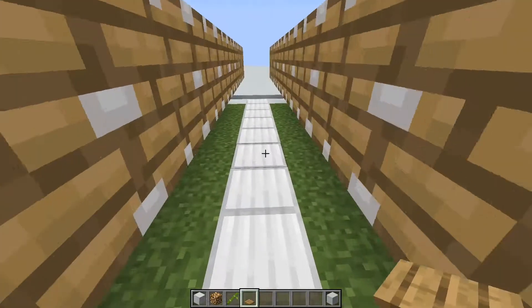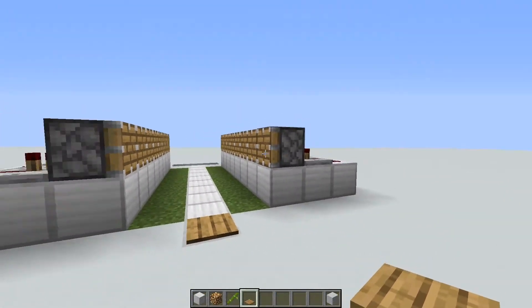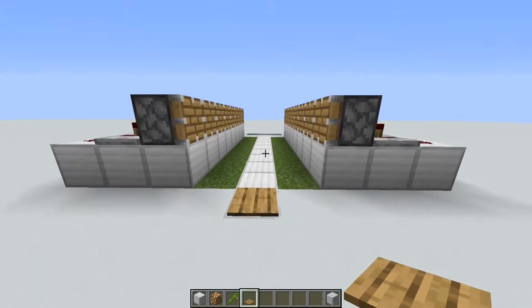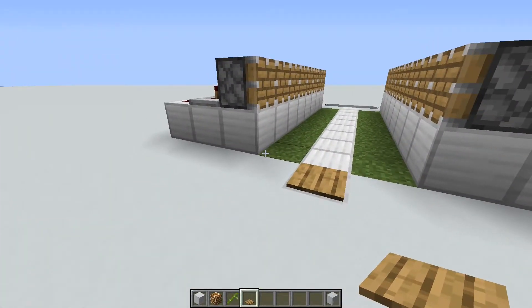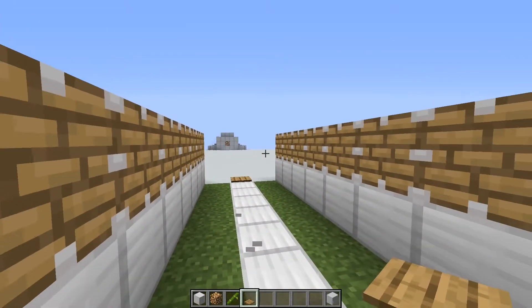Now we can go ahead and test out the mechanism. When we stand on it, that is exactly what is supposed to happen — the pistons shoot out on each side. Once we're off it for about a second, the pistons retract. That is exactly what we want. Your farm should be doing the exact same thing right now. If it's not, you did a step wrong — go back and check to make sure your mechanism is working.